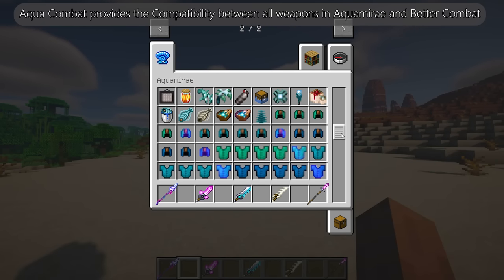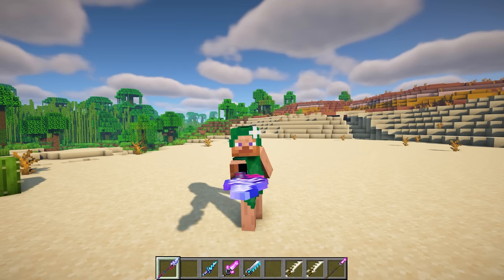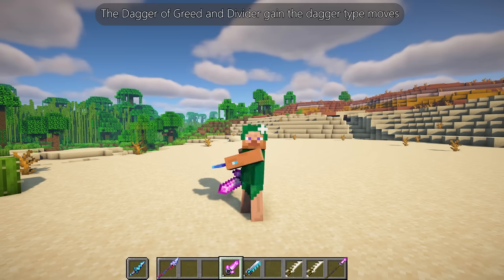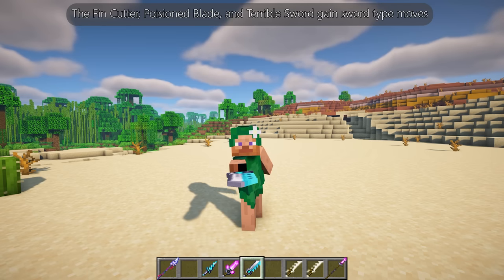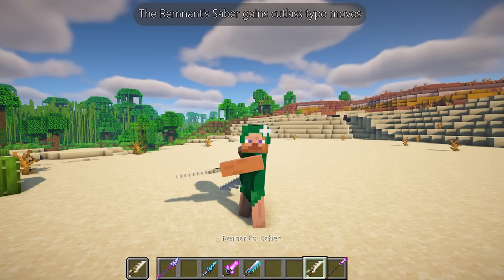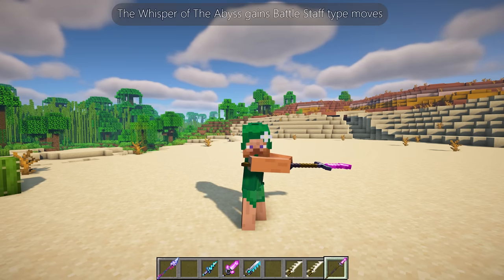Aqua Combat provides compatibility between all weapons in Aquamirae and Better Combat. The coral lance and swede lance gain spear-type moves, the dagger of greed and divider gain dagger-type moves, the fin cutter, poison blade, and terrible sword gain sword-type moves, the remnant's saber gains cutlass-type moves, and the whisper of the abyss gains battle staff-type moves.